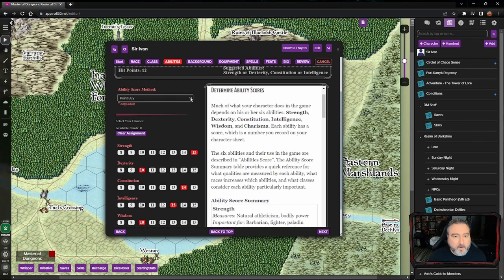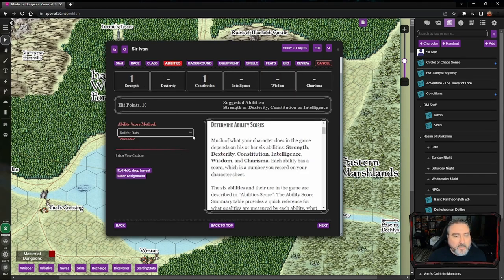There are different ways to roll stats. The old standard in D&D was to roll 3d6 and add them up for each ability score in order. Currently, the method is to roll 4d6 and drop the lowest die, then add the highest three together. You get to place the results where you want. What I do in my campaigns is I allow characters to roll three sets of stats using the 4d6 drop-lowest method, then pick which set they want for their character.